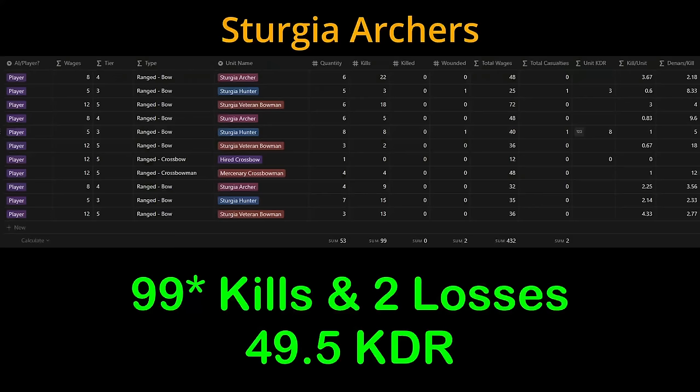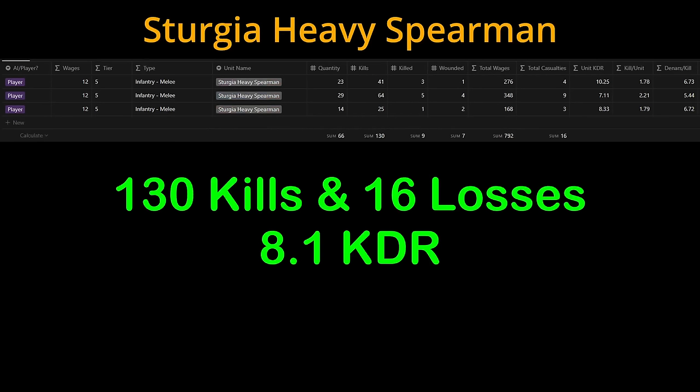Our own archers did a nice job: 92 kills and only 2 losses. The horse archer results were shocking — heavy spears killed 130 with only 16 losses, almost 10 to 1 KDR against a cavalry-heavy culture. The heavy axemen killed only 57 with 29 losses, not even a 2 KDR. We'll know for sure once we fight the infantry-heavy Battanians.